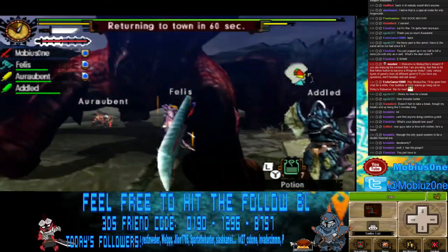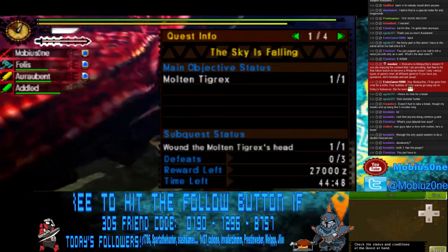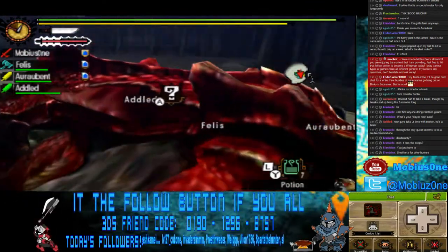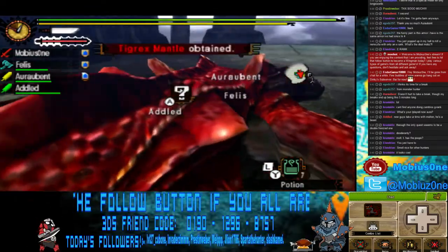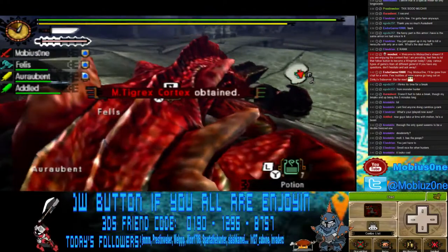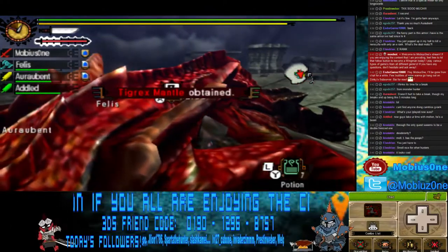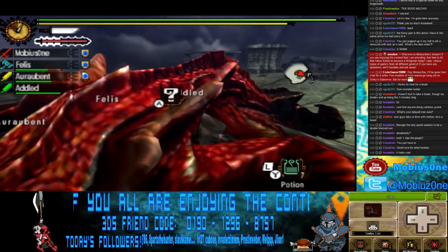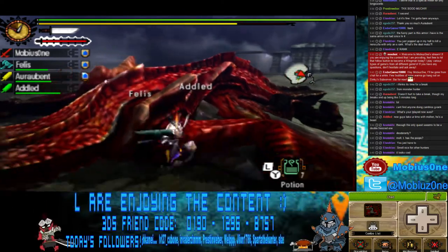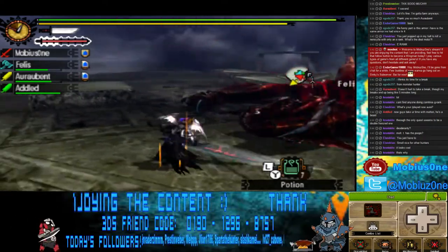Good job guys, good work. That was less than six minutes — pretty good run. Got a Tigrex mantle, that's pretty good. The hardest thing to get from this guy, it's like a 2-3% chance, is the Dire Blast Heart. Got a second mantle too, that's crazy. And this guy you can carve like four times, and the tail is only a one-carve, as you guys previously saw.